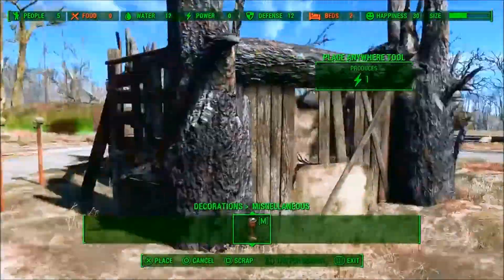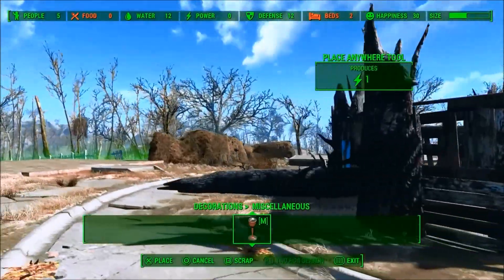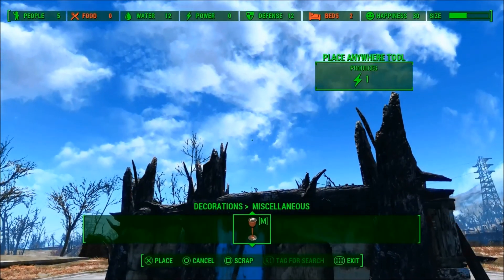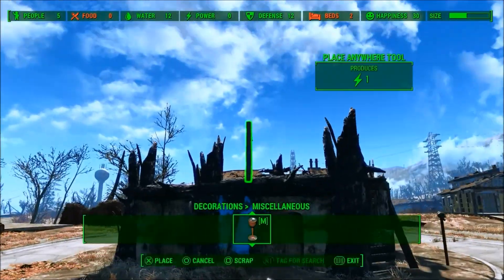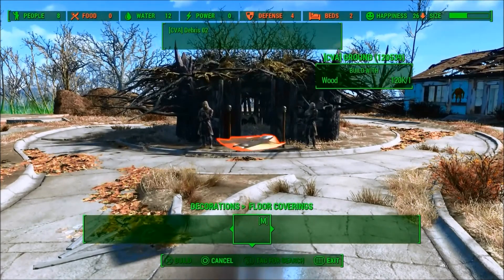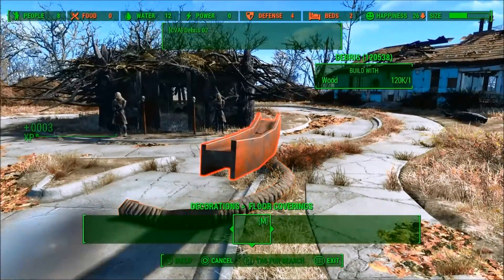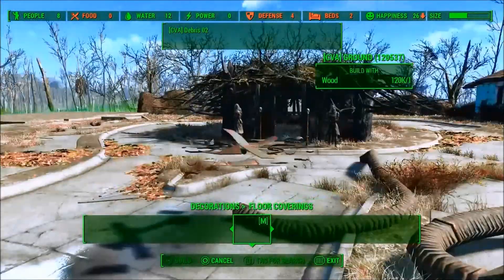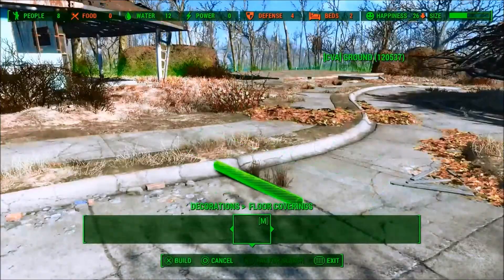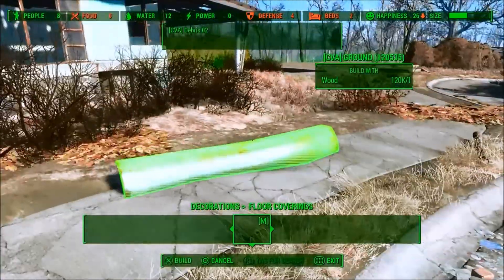I actually forgot to make any footage of this, but the wood is from the Custom Vanilla Assets mod as well. It's from the trees mainly — just a bunch of roots and grass. I think it fits in very well with the look I was going for here. And in the end I added some gems from the CVA mod, just to make the outside not look so plain. Putting in extra details always makes the build stand out a little more and look a little more believable, in my opinion.